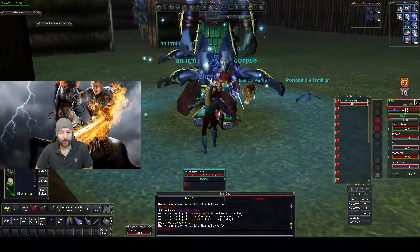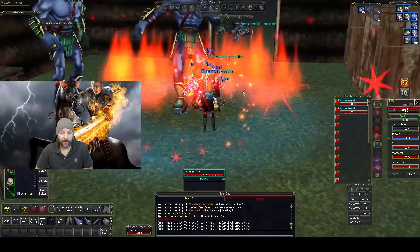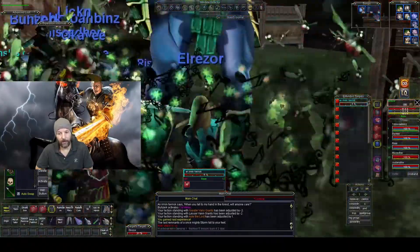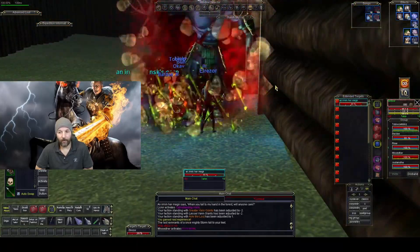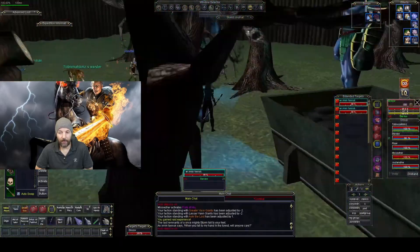This boss fight was pretty straightforward — you just whack away on them. Treant adds spawn as you're fighting, but they're light blue to level 70, and with all the AA and gear they really don't do much damage. Because you're a Paladin, you AoE heal your group. You're going to keep aggroing all of them, but I do have an enchanter to mez — simple stuff.